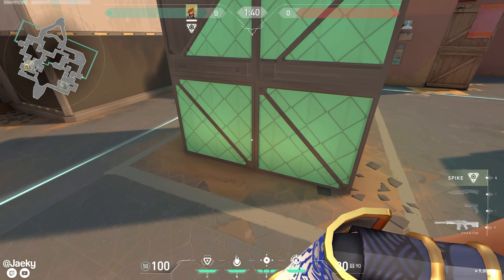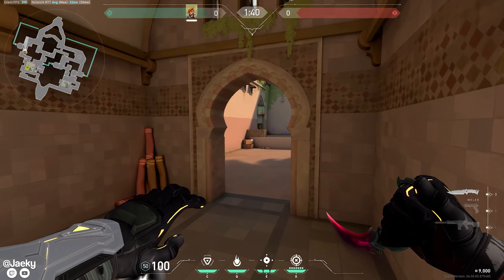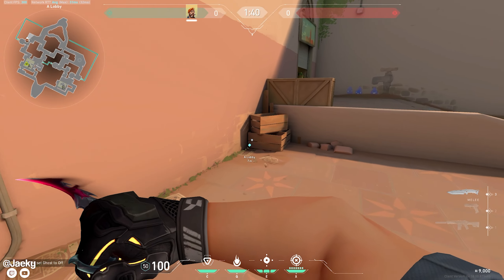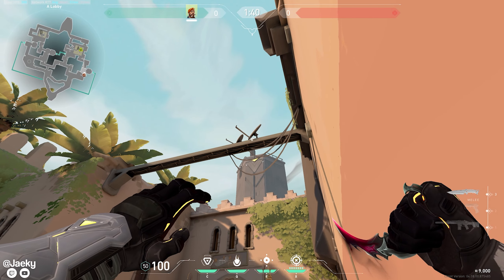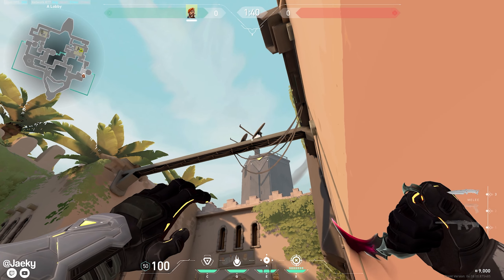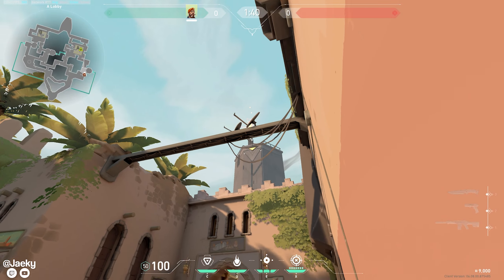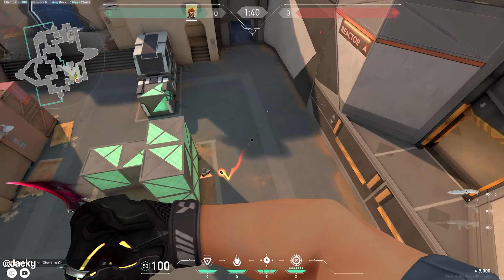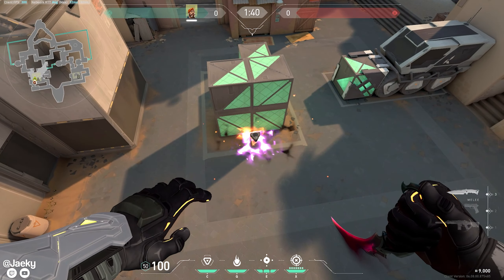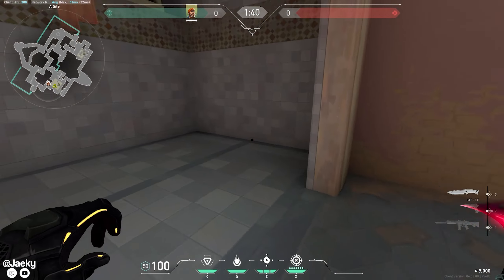The first molly is gonna land back triple, from outside showers. Go outside showers into this corner, put yourself all the way in the corner, and then aim at this light — you can see how this light barely peeks over this little beam. Aim right on the light and shoot your molly. This will bounce off the back wall and land perfectly back triple.